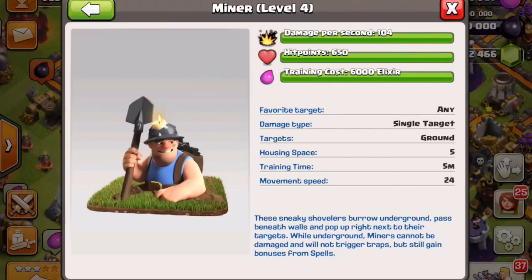The miner is going to cost 6,000 elixir per troop and the baby dragon is 18,000 elixir. For the stats of a max level miner — which goes up to level four — the damage per second is 104, the hit points are 650, the training cost is 6,000 elixir, the favorite target is any, the damage type is single target, the targets are ground, housing space is five, training time is five minutes, and the movement speed is 24.